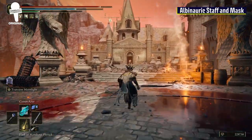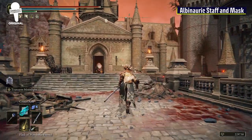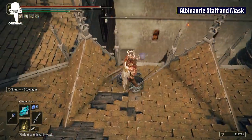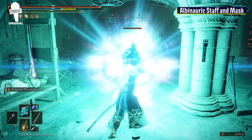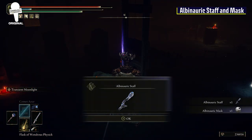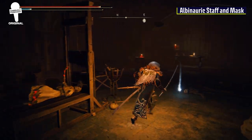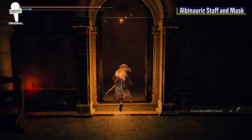Starting from where we got the Crimson Amber Medallion, head south across the bridge. Stay right, run past the slinky salamander, and head up this ladder. Run straight across the roof and then jump down onto this balcony. Inside the room will be an Omen Killer, and on the body on the bed will be the Albinaric Staff and one of the most hilarious looking headpieces in the whole game — the Albinaric Mask. The mask actually increases your Arcane by 4, but reduces your Flask's healing by 10%.